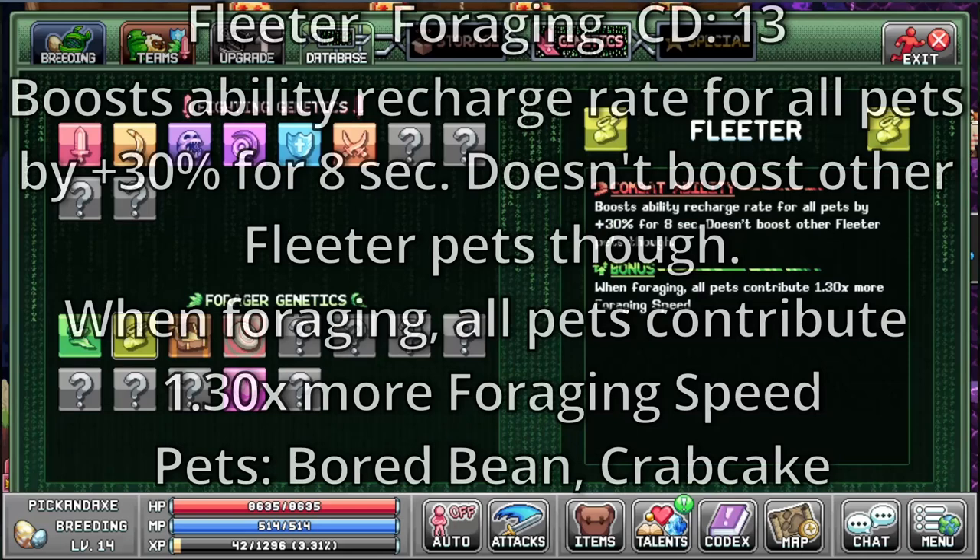The Fleeter. It's a foraging cooldown of 13. Boosts ability recharge rate for all pets by 30% for 8 seconds. Doesn't boost other fleeter pets though. When foraging, all pets contribute 1.30 times more foraging speed. Board bean and crab cake. This is a really good one when you want more spice.